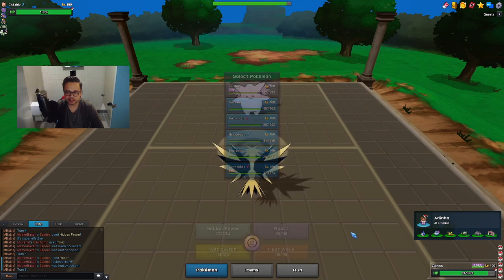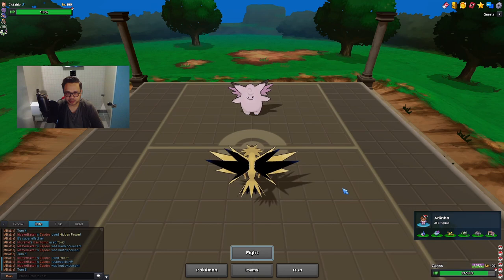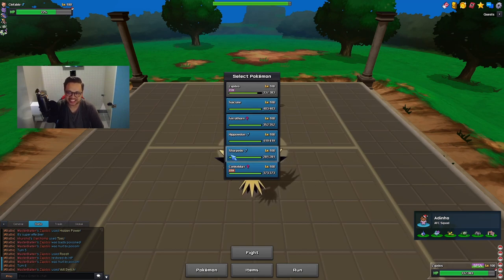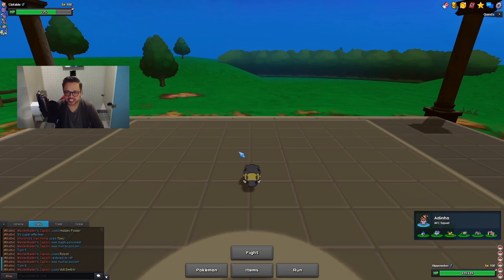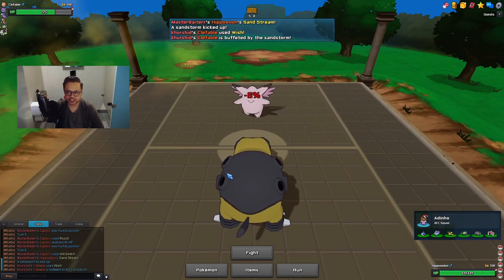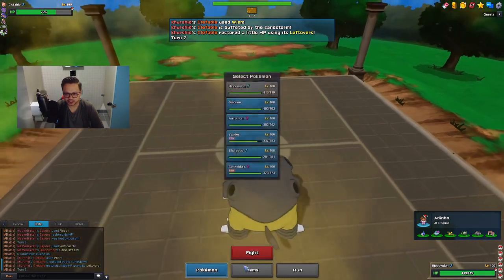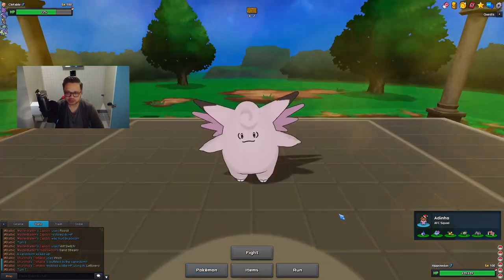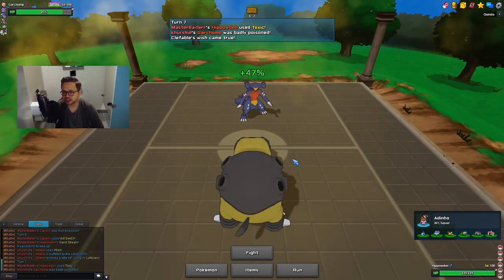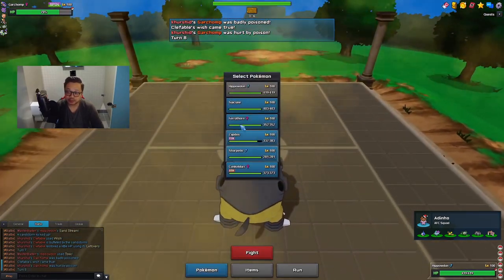I'm just gonna Volt Switch here and get some chip off on this Clef. That's definitely a defensive Garchomp — not one of those Life Orb Modest Clefs either. I need some more damage for Sharpedo or Conkeldurr. I'm thinking of bringing in Hippodon because with the sandstorm I can basically see if Clef is Unaware or not. Since he does go for Wish I assume he wants to heal Garchomp, so I might as well poison Garchomp.